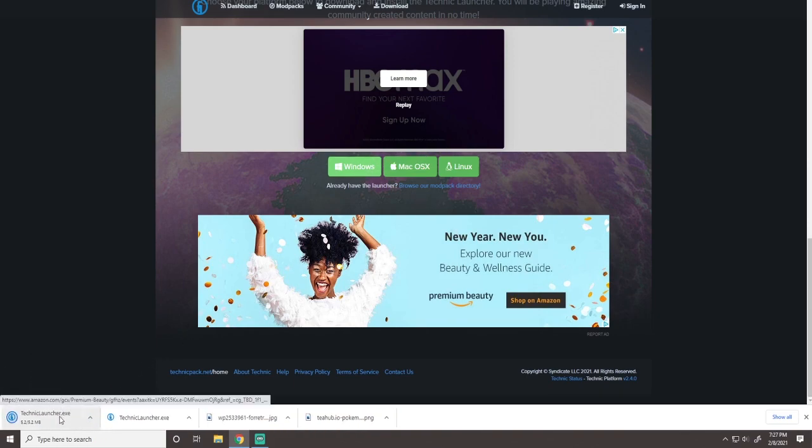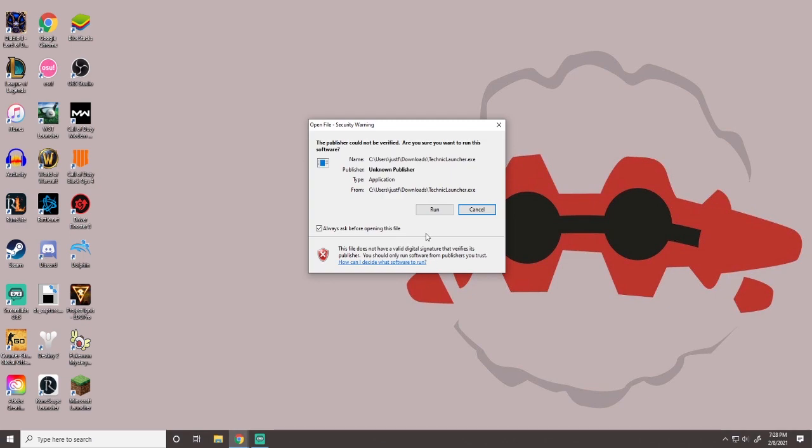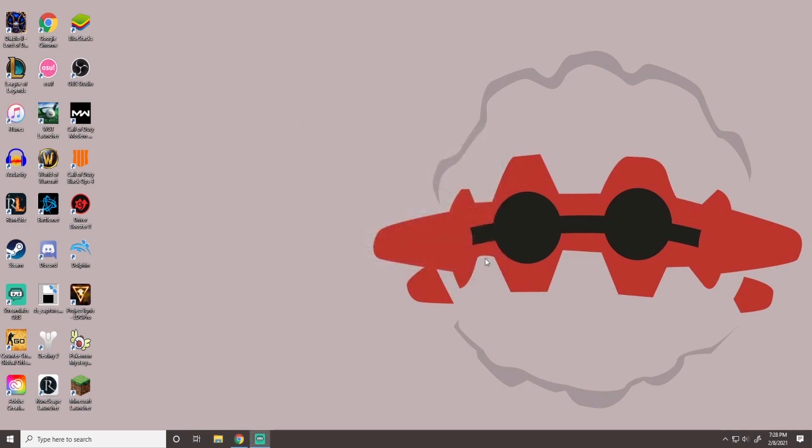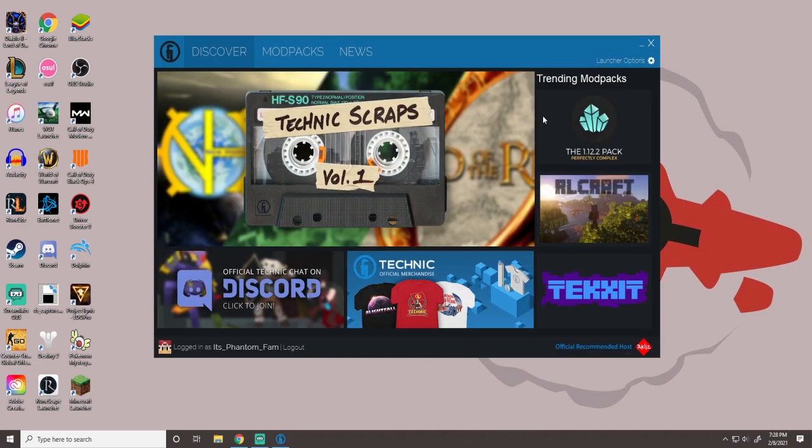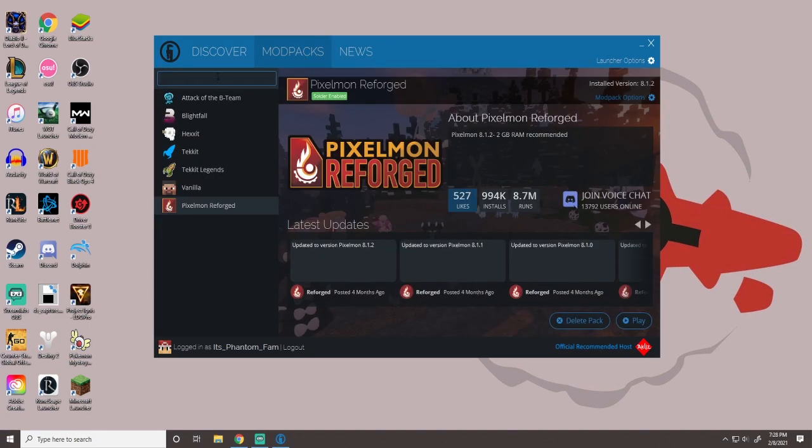Ours is Windows, so you click Windows and it'll open up a TechnicLauncher.exe at the bottom. It'll download — you just go ahead and click that and it'll pop up this screen, just click Run. When you do, you will load into Technic. You have to log in with your Minecraft username and password, or your email and password. Then you'll get to this page — you'll see Discover, Mod Packs, and News. You'll go over to Mod Packs and search Pixelmon Reforged.